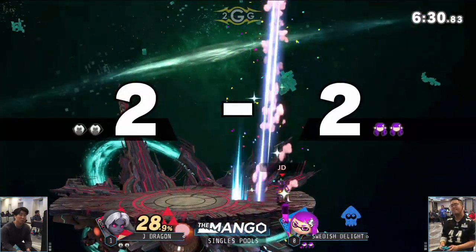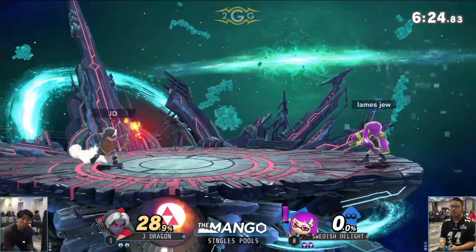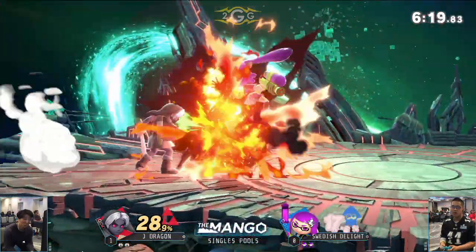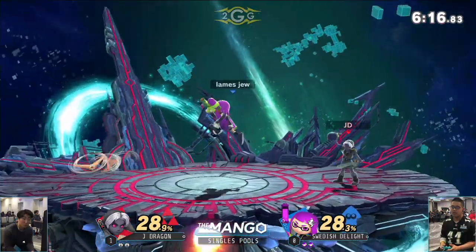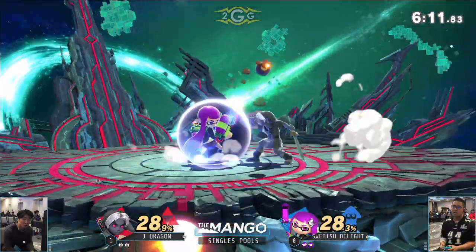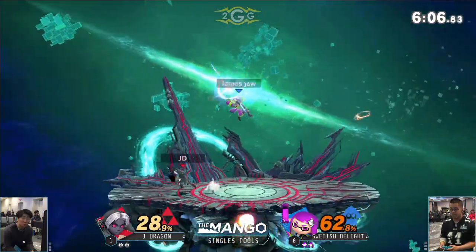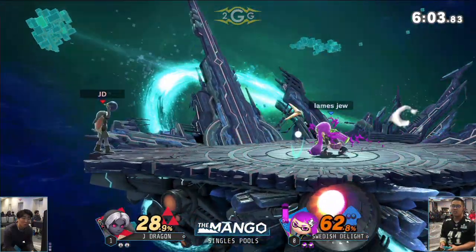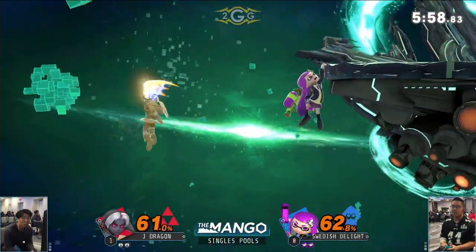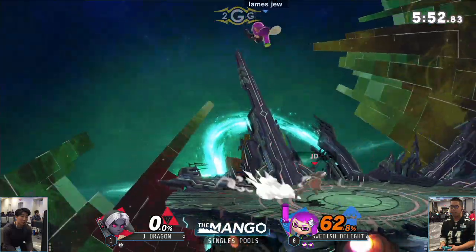The awesome match closing it out there, keeping things close for J Dragon. The destroyer coming in full force, going past the down air attempt. He's trying to go for that dash attack — snuffed out by the dash back. J Dragon really just sticking to his game plan, tossing out projectiles, mixing up Swedish Delight — down throw leading into the forward air. The bomb toss into the back air — a jump cancel! Wow, clean simple edge guard there.